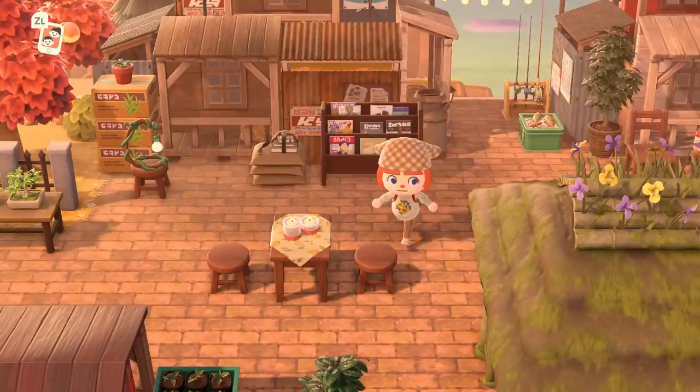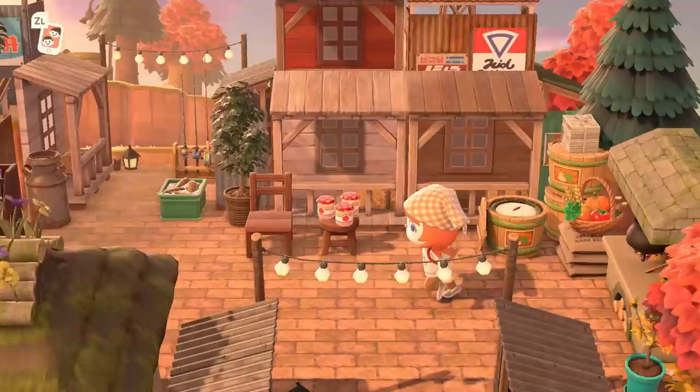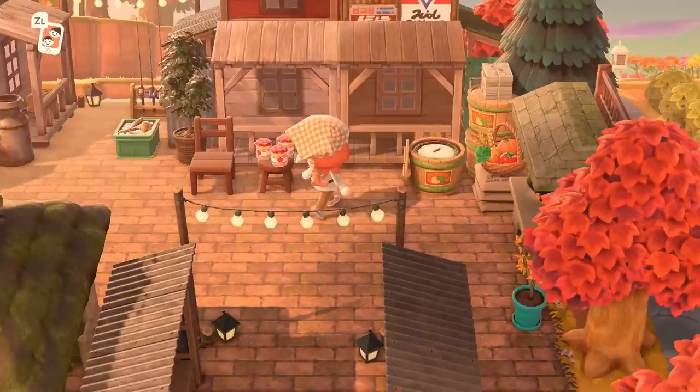Another way to take up big areas of space is to use a lot of the new items to make your own buildings. How cool is this little shopping market? It's made out of the storefronts and other items available after the 2.0 update. Look at how fleshed out this area is — it's so beautiful and creative. It takes up a wide swath of the island right behind resident services, which can really stump some of us to decorate. This creator did a fantastic job.